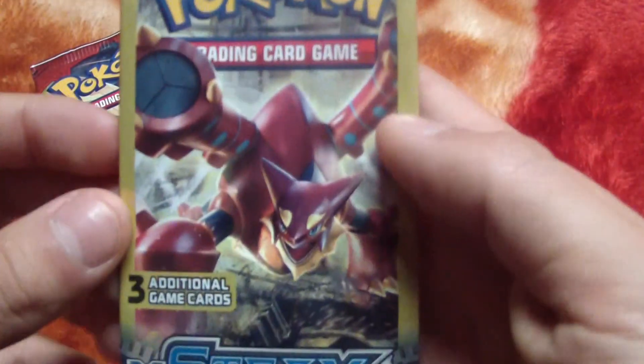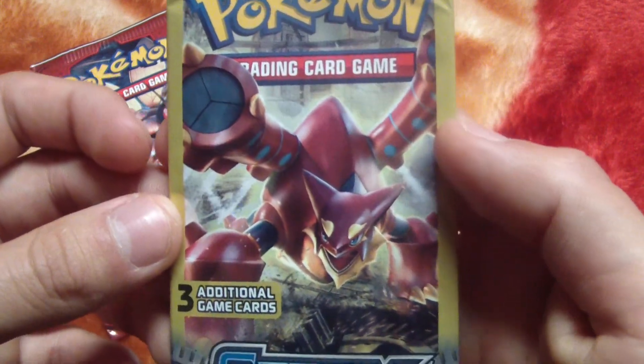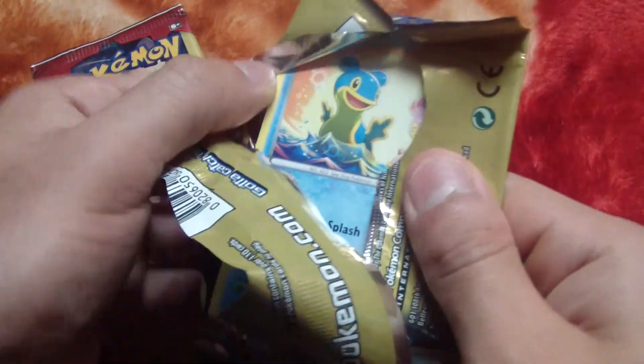Alright, the right hand wins. So Steaming Sage, three additional game cards, a dollar from Dollar Tree. Let's see what this holds — I'm trying to get the rarest card I can find inside.